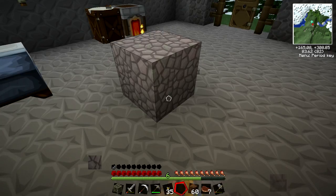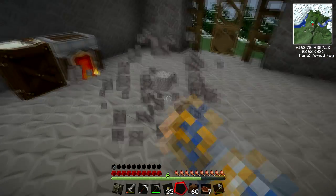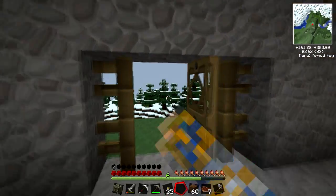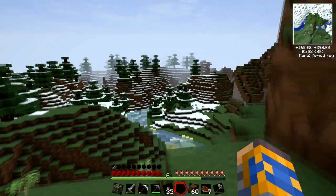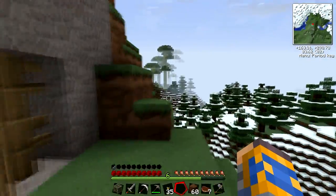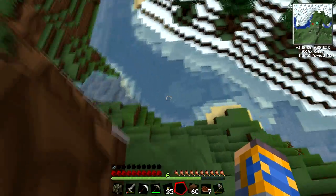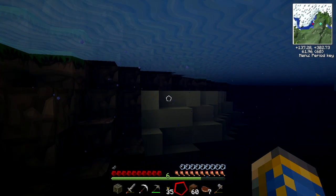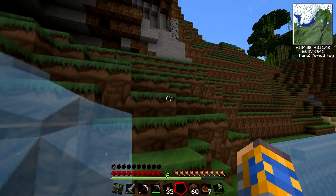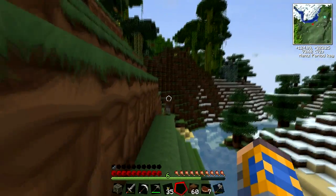Got one! When this breaks we'll get flint. Oh wait that's only two - dang it. Gravel, cobblestone. If I were gravel, where would I be? I'd be over in this cave. Oh god, that was close. That's what I like to do - take risks in Minecraft. I'm living on the edge. I just believed in myself and I achieved it - remember that everyone.